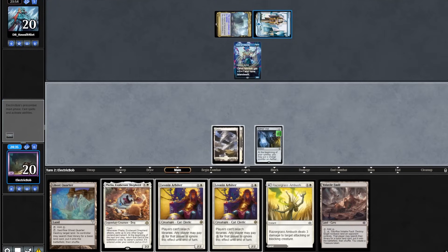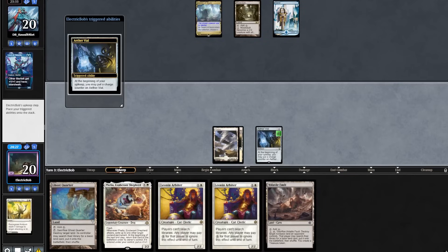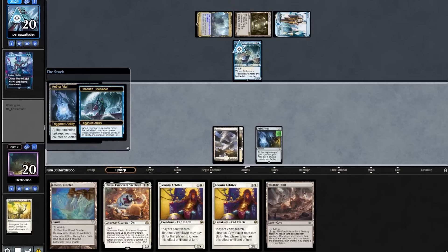We will play out our Plains and pass to the opponent. The opponent plays out a Mutavault, attacks in, and we will try and ambush this Lord. We take it down, the opponent passes back. And on our upkeep, they flash in a Tidebinder, turning off our Vial.